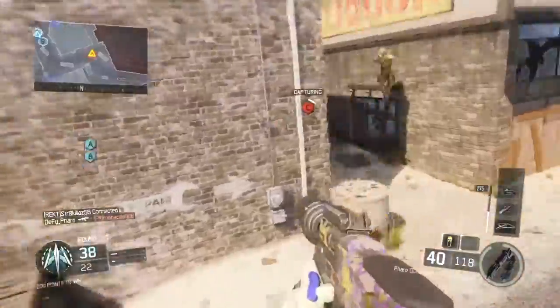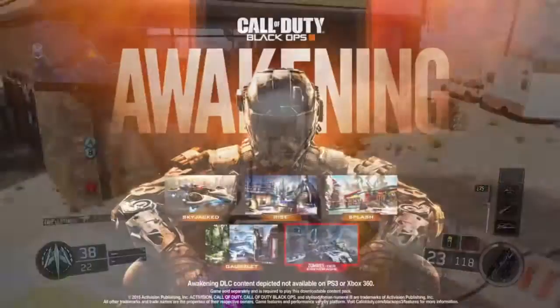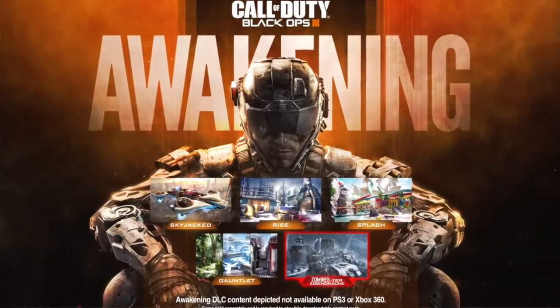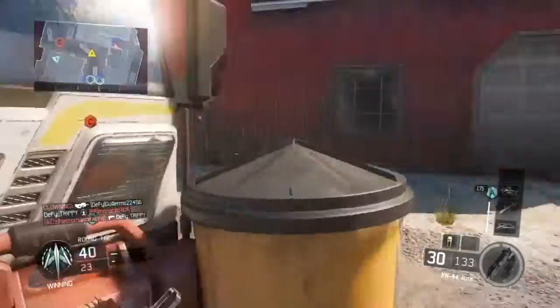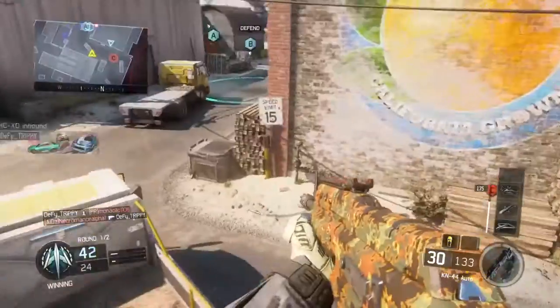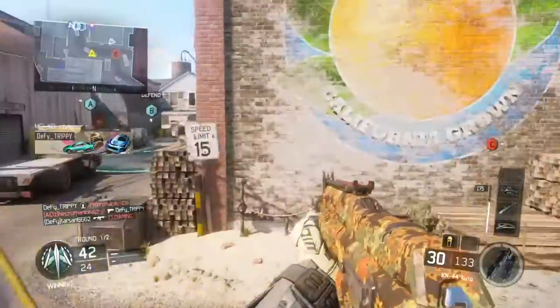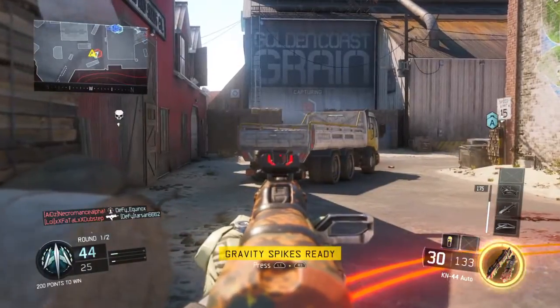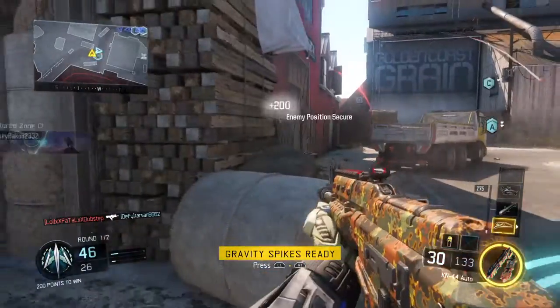Along with Skyjacked, the DLC also includes other maps — Rise, Splash, and Gauntlet — as well as a new zombies map called Der Eisendrache. I'm sorry if I mispronounced that; for anybody who knows how to pronounce it, please message me or let me know.